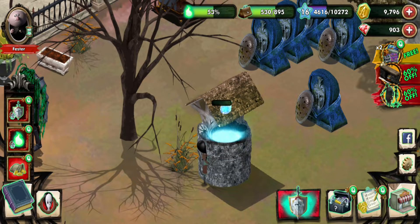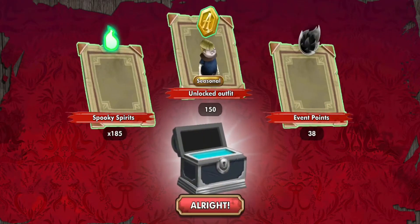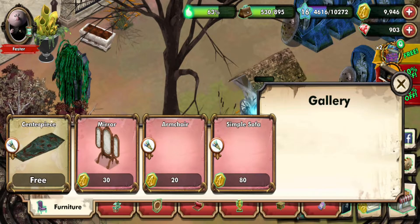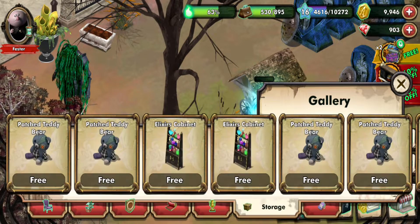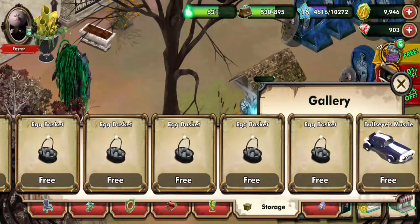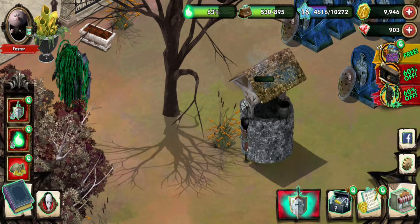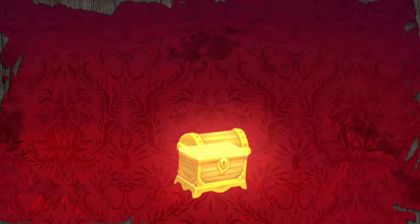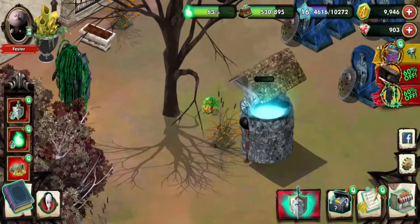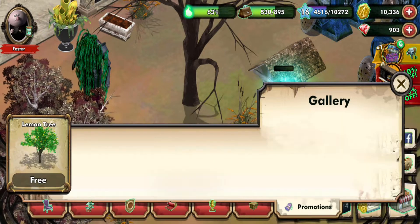We got another box to open — always love those. We got some stuff we already had, which is fantastic. You can't always win. I got a lot of Easter baskets back then — I don't know what I was doing with them. I guess I was saving them, but later I said nah, let me just get rid of them. Also got a lemon tree for some reason.